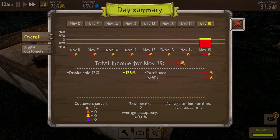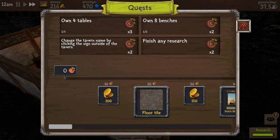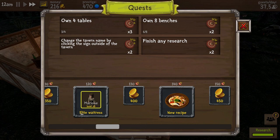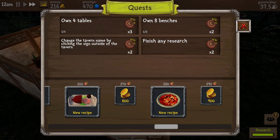Drinks sold 52 for 156 money. Average occupancy 100%. We've got 24 customers served - one short to complete our research. Never mind. There's a quests button - this is very exciting! We can unlock different things: a new type of floor tile, a picture, a new recipe, another recipe, an elite waitress, an elite chef, a fancy recipe like a ham hock type thing, an elite bartender, a new recipe. Lots of exciting things. We need to own four tables, own eight benches, finish research...